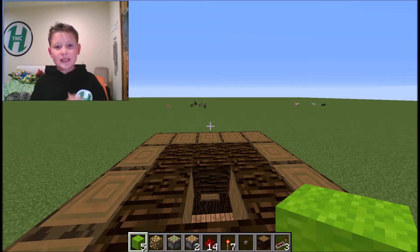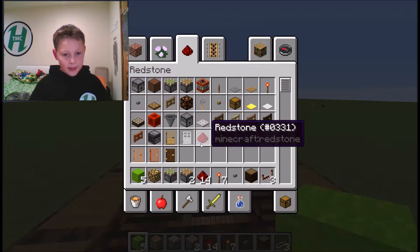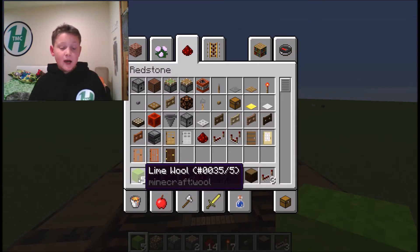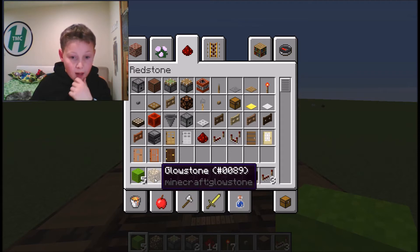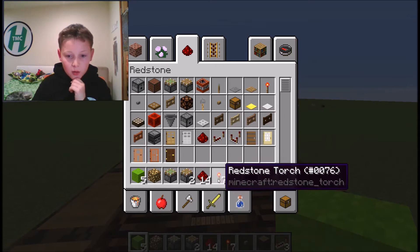All the things that you need to build this redstone light are in my hotbar right now. You need 5 pieces of any block you want, 1 glowstone, 1 sticky piston, 2 pistons, and 14 redstone.